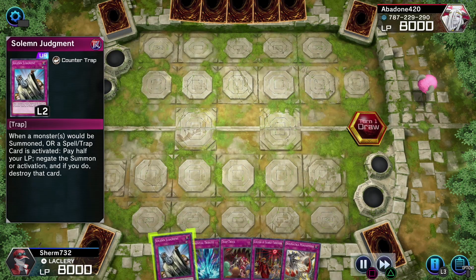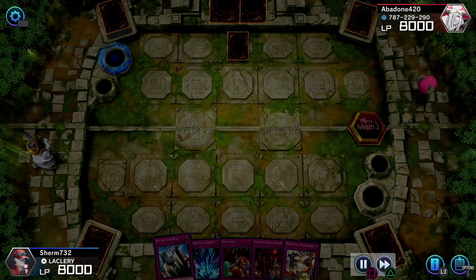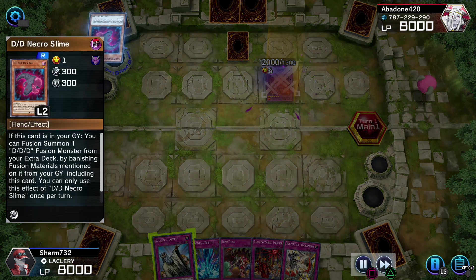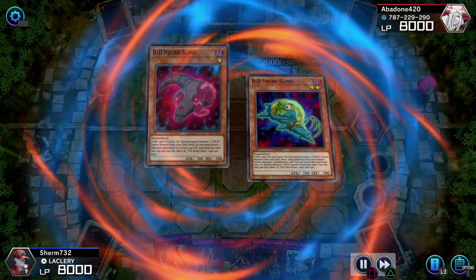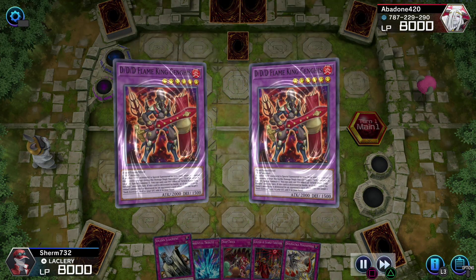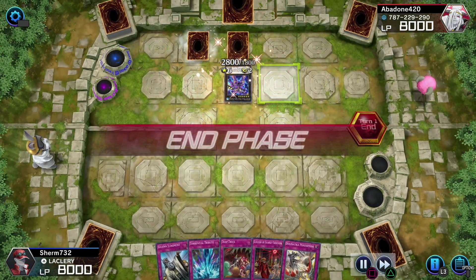Now I think I didn't get a good hand here, but I actually got a very great hand at the time. He summons DDD Slime, he's doing everything. He got his pendulum DDD King Flame King Genghis, and he fusion summons another DDD monster - another Flame King Genghis. Then he axes it into Wave King Genghis Flame.